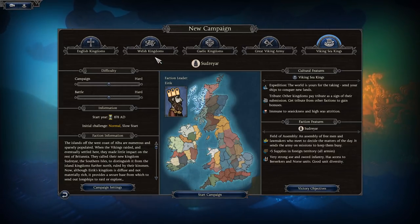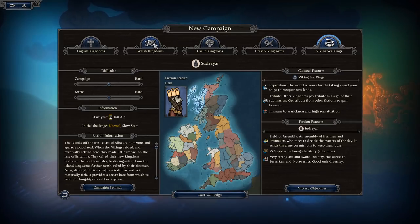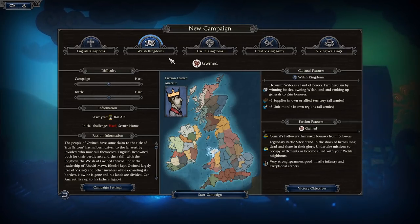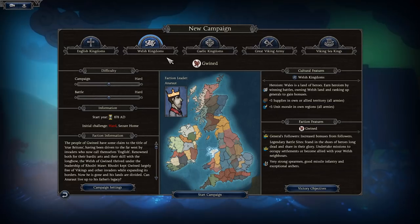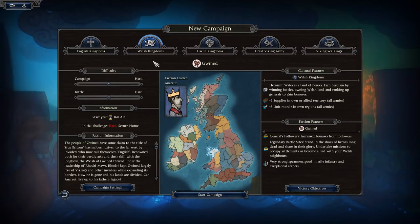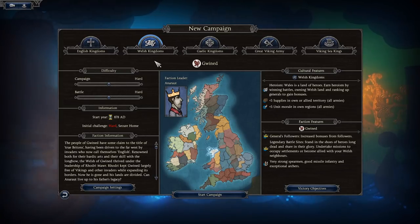For the purpose of this tutorial, I'm going to go with the Kingdom of Gwynedd, which I'm familiar with. Most of these nations share very similar core game mechanics with a few slight differences. If you want me to do a breakdown video of the differences between factions in a follow-up, let me know in the comments section below.